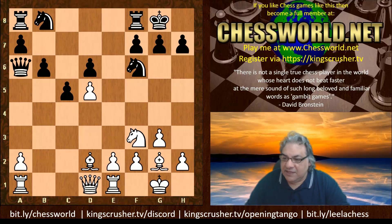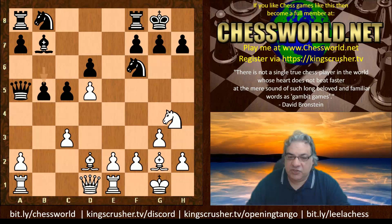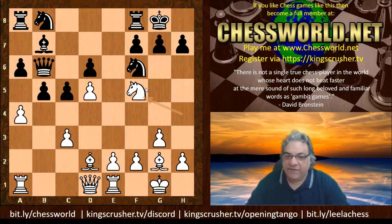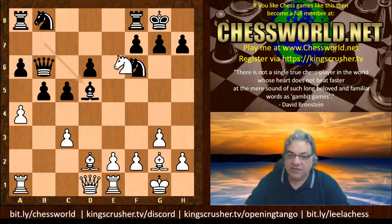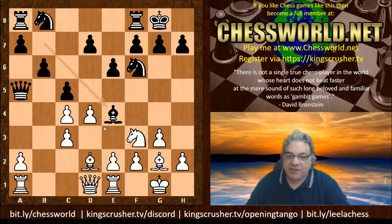If we look again with d6, d5, it seems whatever way this is cut, if b5 here, white actually does well with Nh4 going to f5. That situation is also pretty favorable. The pawn is immune on d5 — if Bishop takes, it's a 97-check, picking out a piece. So it's an interesting situation with the mysterious rook move and Be4.